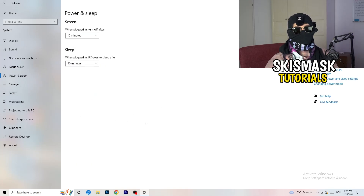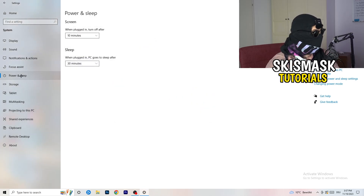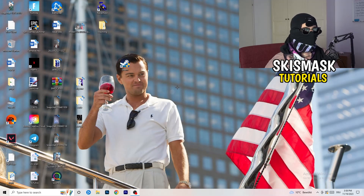Go to Power and Sleep, then on the right side click Additional Power Settings. You'll have options like Balanced or High Performance — check which works best for your PC. Once done, go to Storage, click 'Configure Storage Sense', and run it now. Set it to run every week and clean up temporary files every 40 or 60 days. This deletes temporary files, freeing up storage and improving overall performance.